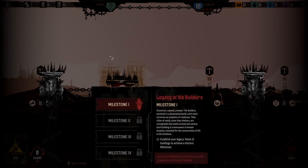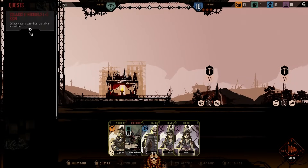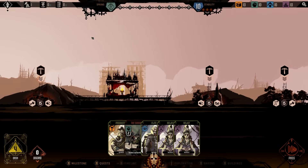We've got a couple of different objectives here. We've got a milestone — for this specific build of the game, we need to establish your legacy: raise 12 buildings to achieve a historic milestone. Literally build 12 buildings. It's not overly complicated, we can almost certainly do that in order to help fulfill our objectives. We've also got a couple of little quests to help us along the way.